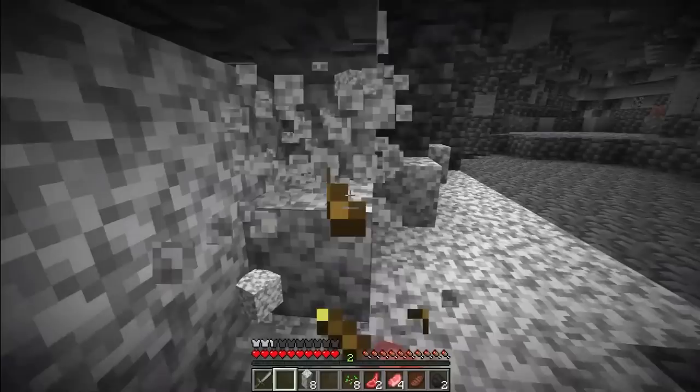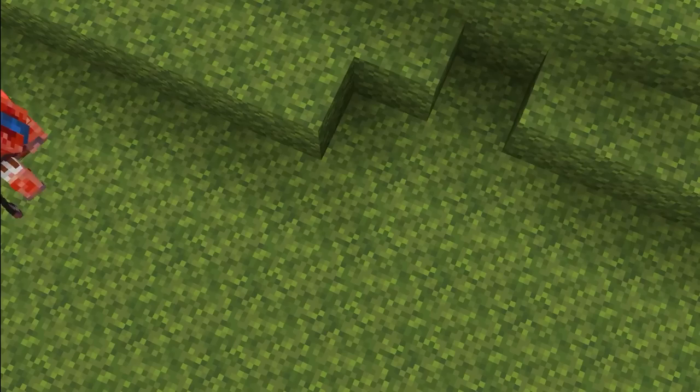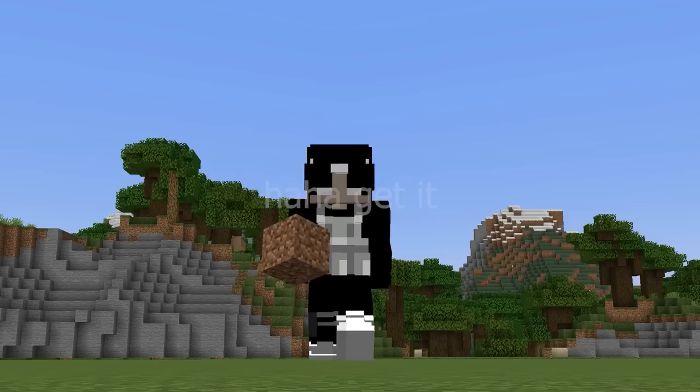If you're ever caught without a pickaxe deep in a cave, use this trick: place a moss block next to a stone and bone meal the moss block — it will convert the stone block into moss, letting you break it with just your fist. Next time you go to the mines, bring bone meal and moss. It'll turn an hour-long travel back to the surface into a few minutes of work.